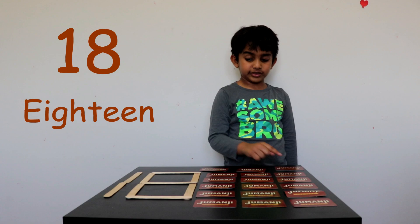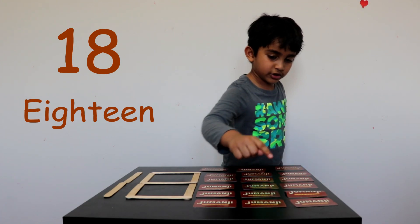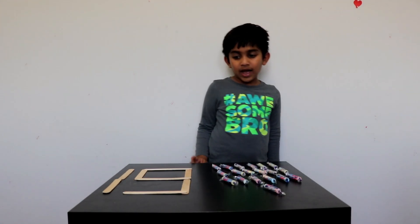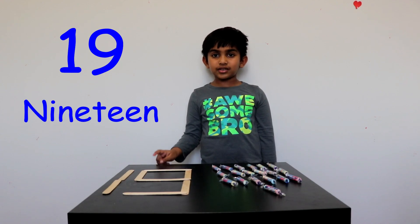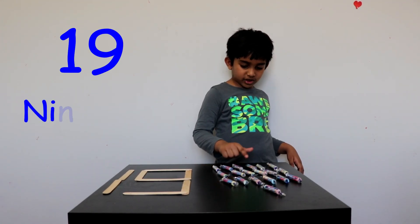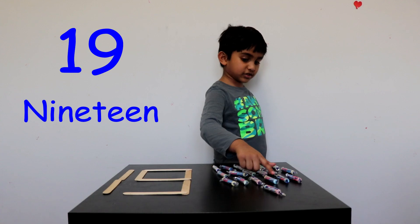Counting: 2, 3, 4, 5, 6, 7, 8, 9, 10, 11, 12, 13, 14, 15, 16, 17, 18. Jumanji cards! 19 - N-I-N-E-T-E-E-N - 19! Sweetarts. 1, 2, 3, 4, 5, 6, 7, 8, 9, 10, 11, 12, 13, 14, 15, 16, 17.